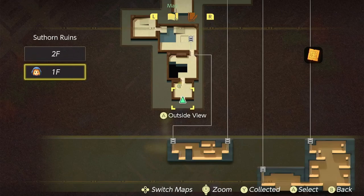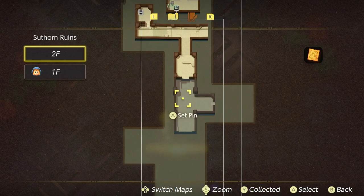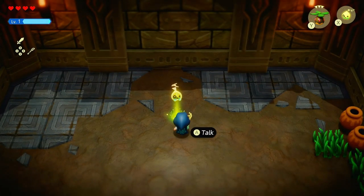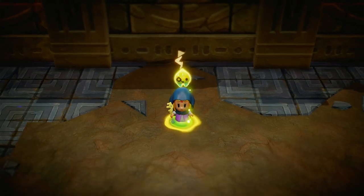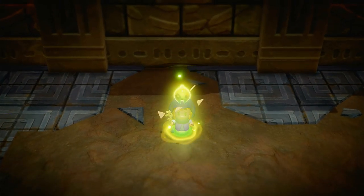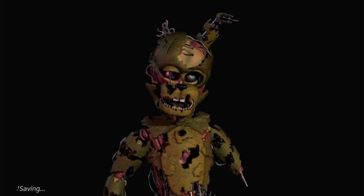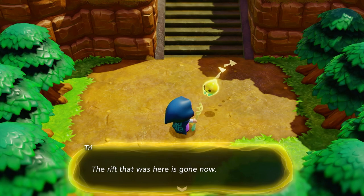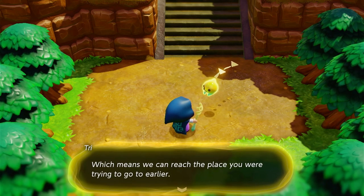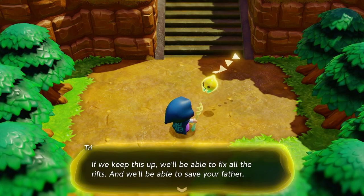You want to return to your world? Not yet. I want to double check — have I explored that room yet? It looks grayed out. Is that treasure I haven't gotten yet? We're going back. Never mind, we're warping. What do you mean I can't warp? Outside view? Inside view. Does this not work like that? Am I dumb? I'm probably dumb. Fine, I guess we'll leave. Let's go. The rift that was here is gone now, which means we can reach the place you were trying to get to earlier. If we keep this up, we'll be able to fix all the rifts and save your father.